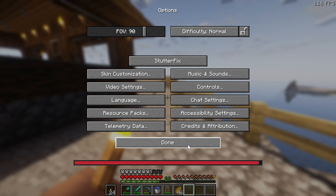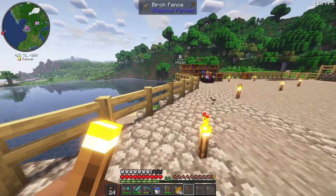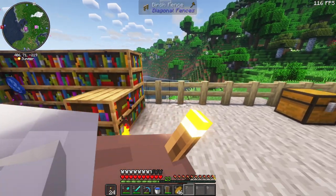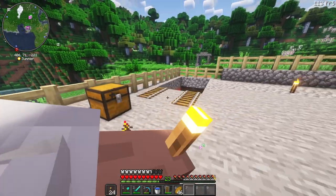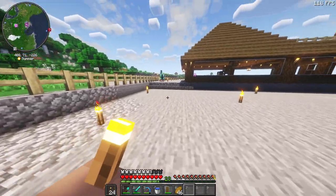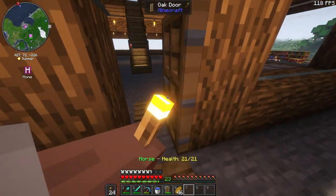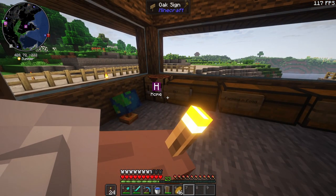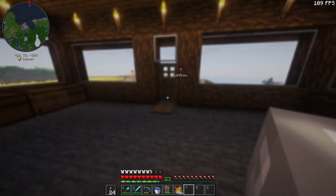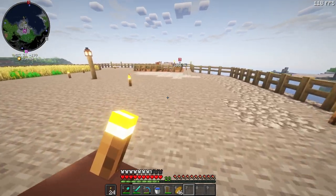I used that Vanilla Tweaks resource pack thing where you can kind of build your own, so hopefully the fences look slightly different. Some things are randomised, like the bookcases are randomised. Grass textures and stuff like that should be random. You can see these are more 3D — the rails — and the glass is slightly nicer, cleaner looking. Doors are more 3D looking. There's a bunch of other stuff that's mainly minor little tweaks, as the name suggests. There's more of a dark mode inventory which I think suits the channel nicely, and number keys to jump between items a bit easier.